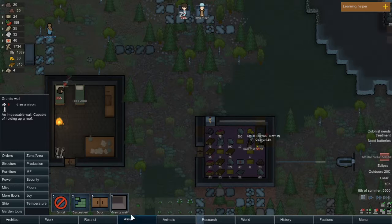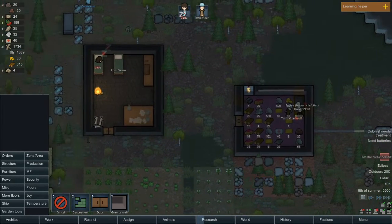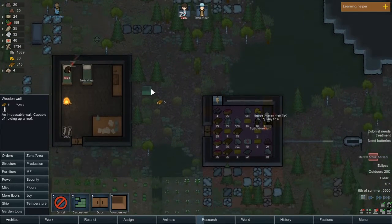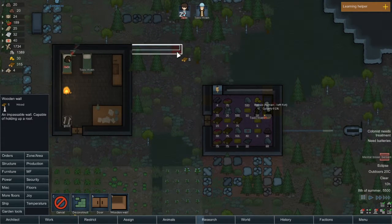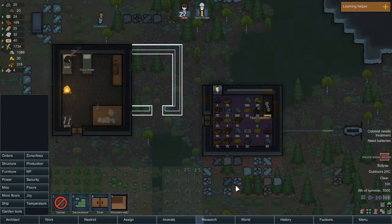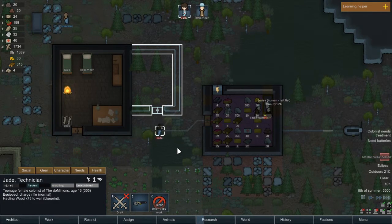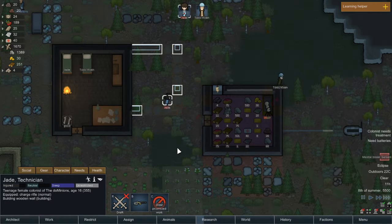We've got some granite blocks but we've only got four — that's not going to work. We've got quite a bit of wood though, so I'm going to have to change this out later on. What I can do is make this as a temporary prisoner cell while we wait for things to happen. You're not going to actually construct it — you just want to sleep, don't you?